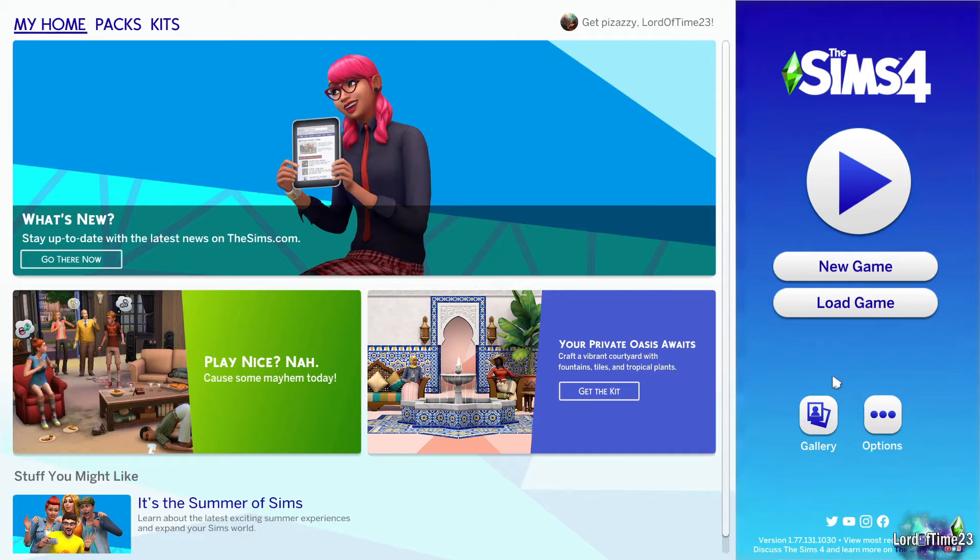Everything on this screen is how you're going to get your game going. When you first download it, you'll have a blurb pop up in the center that explains a little about the game. You won't have 'new game' or 'load game' here until you've made at least one save file, and then you can make a new game or load previous games. I'll explain a few things on the home screen first.